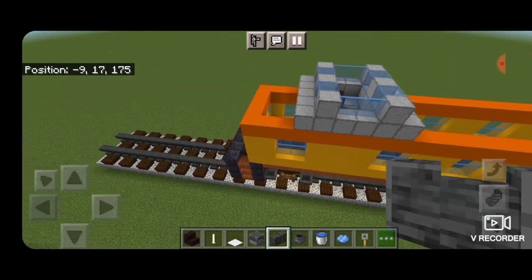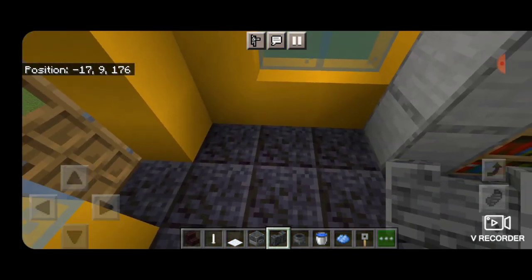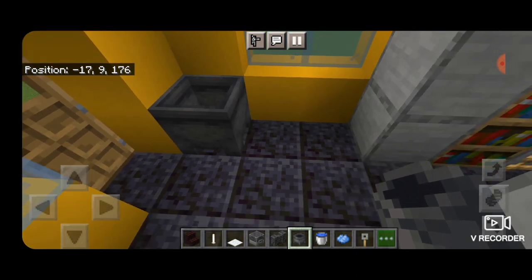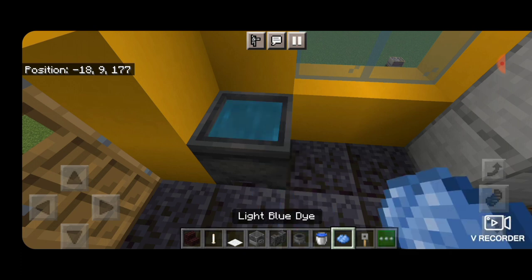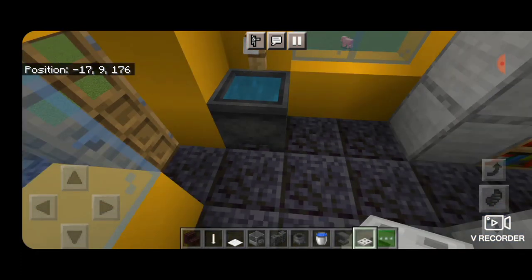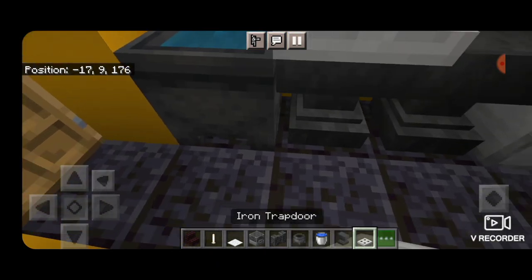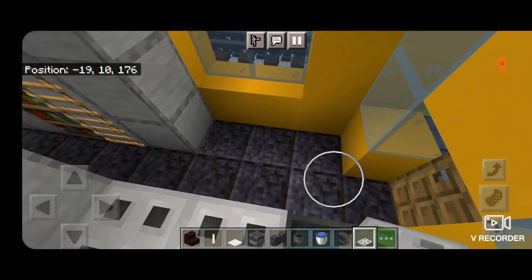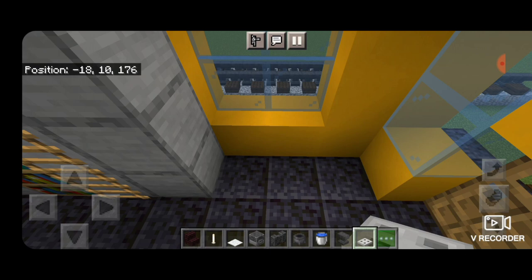Come to the short side of the caboose and make a sink. In the corner put a cauldron, fill it with water, hit it with light blue dye, and add a tripwire hook for the faucet. Put two sideways anvils for the water tank, then crouch and put two iron trapdoors on it for a counter.